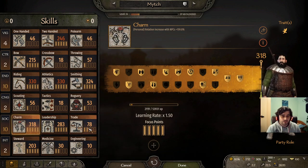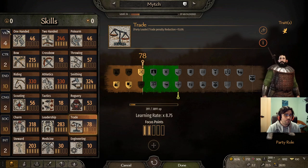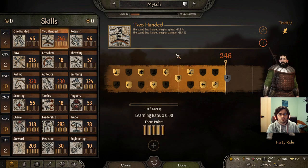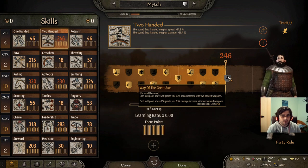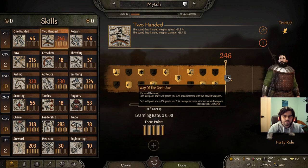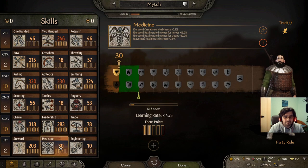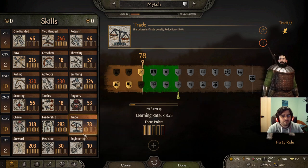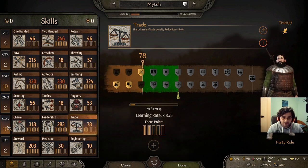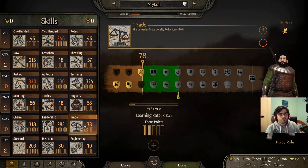From here on, since I have 10 social, I'm putting extra points into trade — at level 36 with the extra attribute point, I'll probably put it into vigor to bring two-handed up to at least 250. Way of the Great Axe gives me more power and extra swing speed. I might tap a little into medicine depending on how I feel. For the next three levels, filling up trade, since with 10 social any trade gives stupid amounts of experience, translating into extra levels.